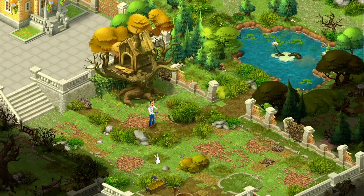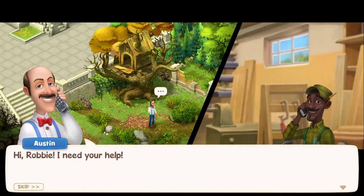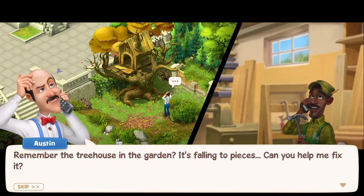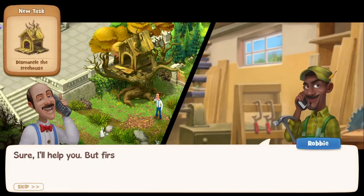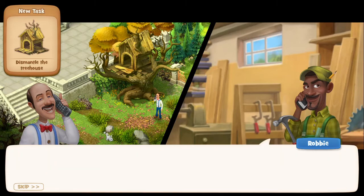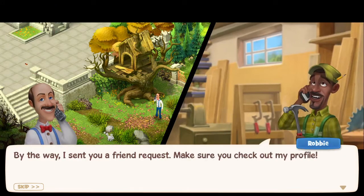Hi Robbie, I need your help. Nice to hear from you, Austin — how can I help? Remember the tree house in the garden? It's falling to pieces, can you help me fix it? Are we talking about the same tree house we used to play for games? That's right. Sure, I'll help you, but first we need to dismantle the old house before we can start building a new one. I can always count on you, buddy. By the way, I sent you a friend request — make sure you check out my profile.